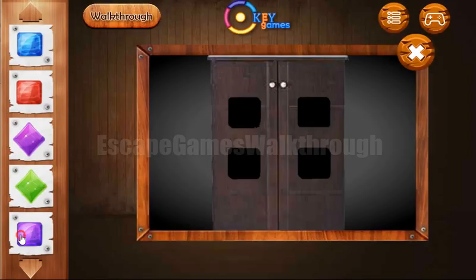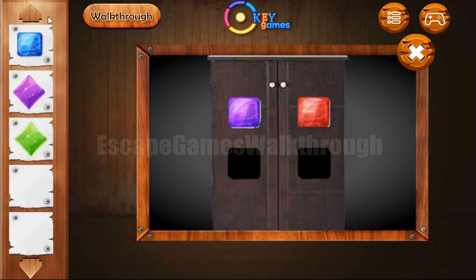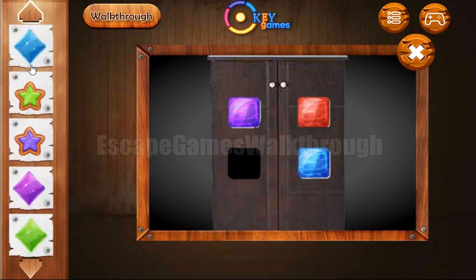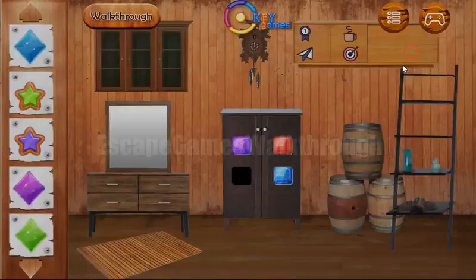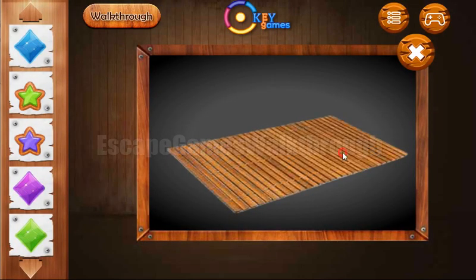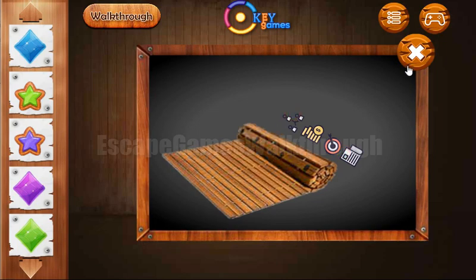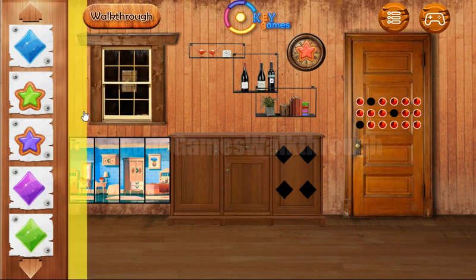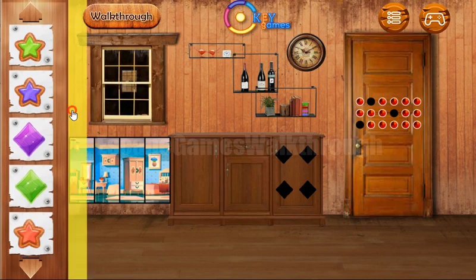Going further. Here's the place to put squares, but one is missing, so let's find it. Check drawers — here. Here we have a hint of four icons, and these four icons we need to set somewhere else.